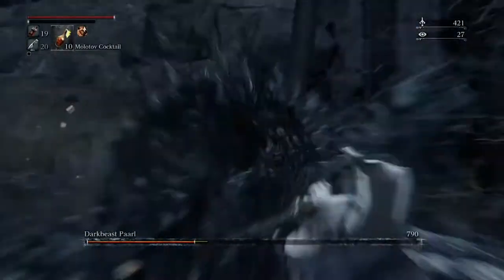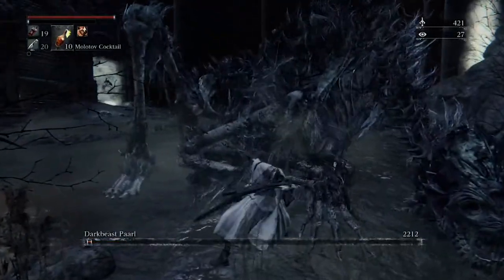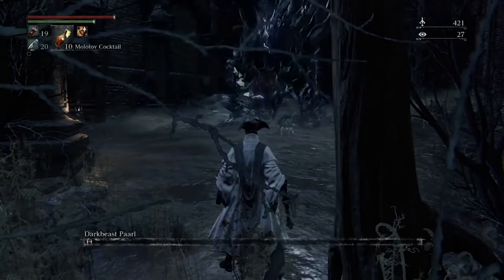Attack her head and she loses her lightning ability, which is awesome for you. She begins to rise back up, and once again attack another leg until she collapses again, attack the head, and you continue taking away that lightning ability.